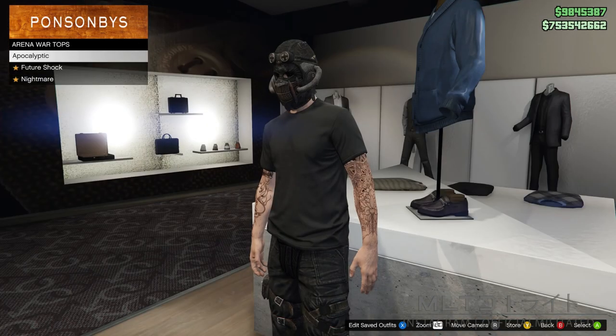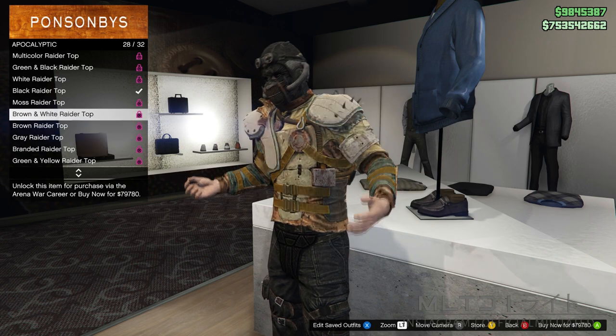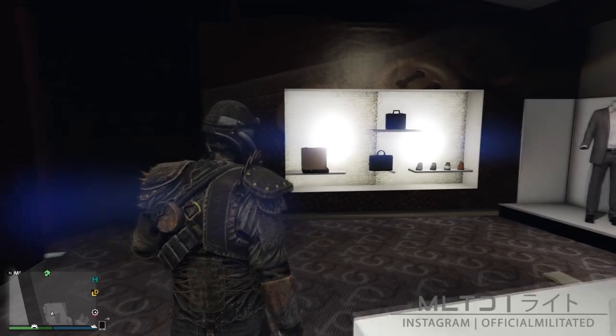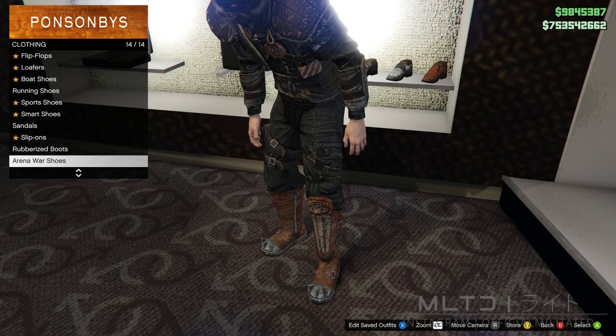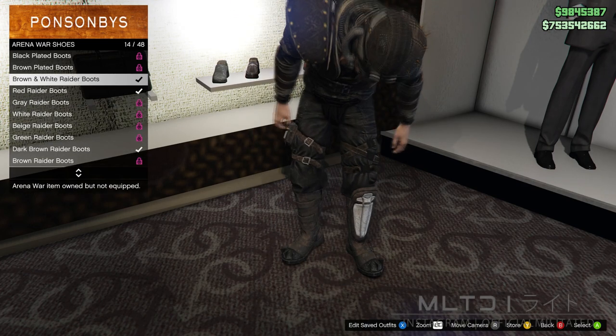In the top section we're going to go into arena war tops and then go into apocalyptic. Head down to the bottom of the list and scroll up until we get to the black raider top. We're now going to go over to the shoe section of the store and go down to the bottom to where it says arena war shoes.